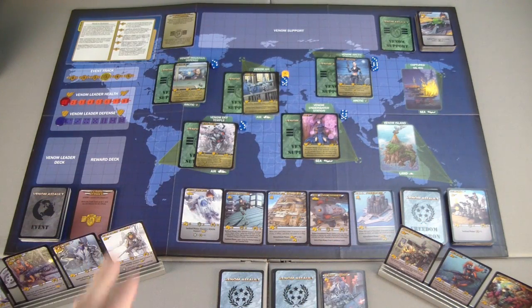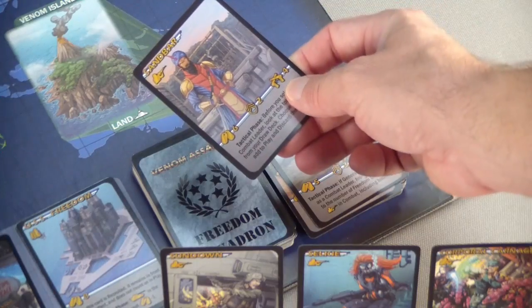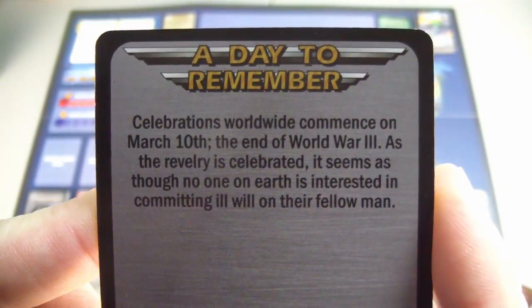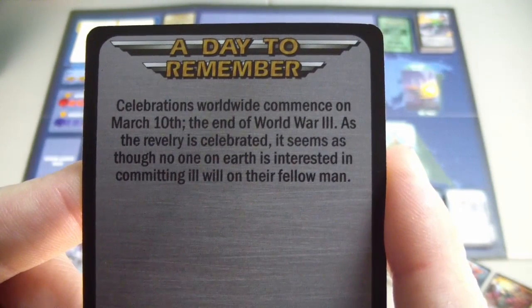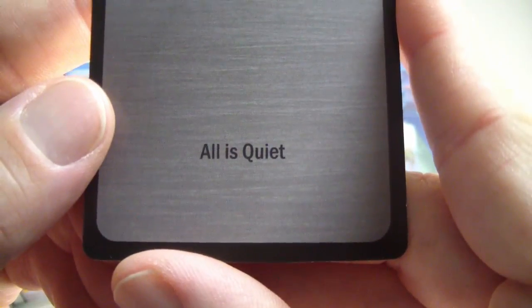We're ready to move on to our commander. We still have five zones occupied and we're looking for that final control cube. We have to go through the event phase, but before that we need to apply toxin's effect and retire General Steel, Copy, and Sandbar. Let's see what our new event will be - it's a Day Member Celebrations Worldwide, commencing on March 10th, the end of World War 3.